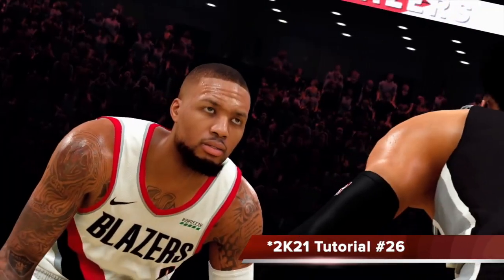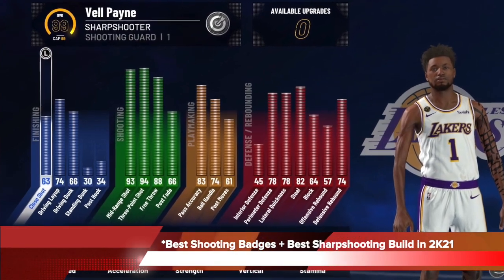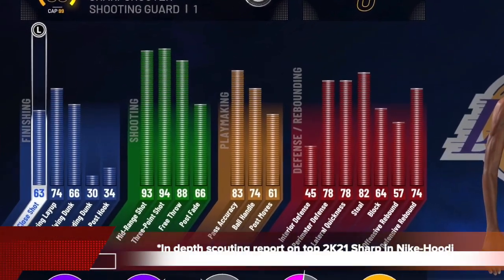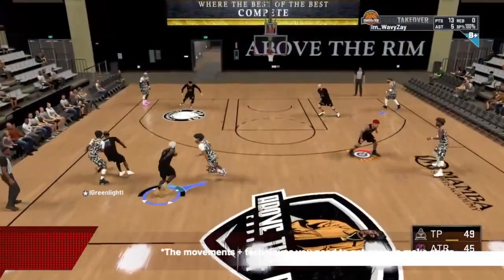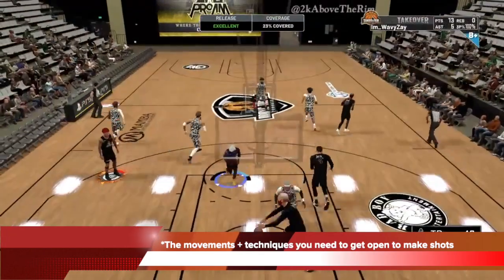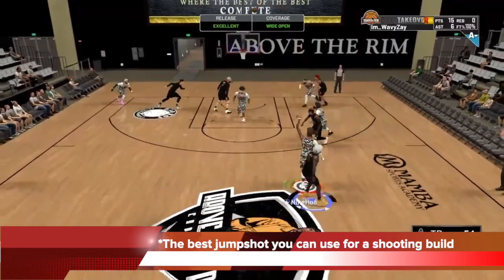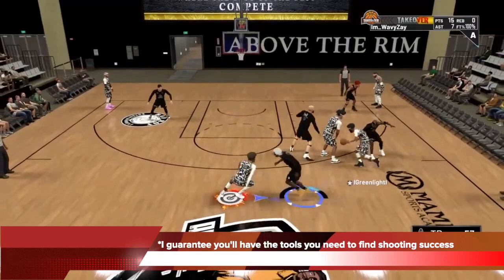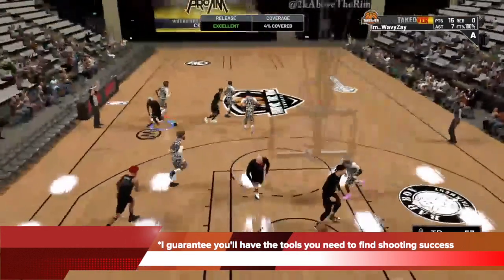Hey everyone, this is Sam and welcome to my 2K21 tutorial number 26. Today, I'm going to show you guys the best shooting badges you can equip and the best sharp shooting build in the game. Demonstrating it for us will be a top 2K21 sharp named Nike Puddy. Not only are we going to show you those details, I'm also going to show you the movement and techniques you need to get open to make shots. I will also show you the best jump shot you can use for a shooting build such as this. I guarantee by the end of this video you'll have all the tools you need to find shooting success consistently in this game, just like Nike Hoodie does 24-7.